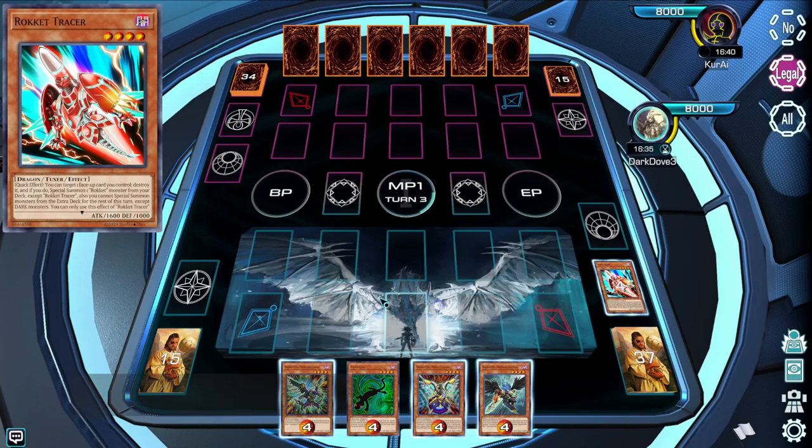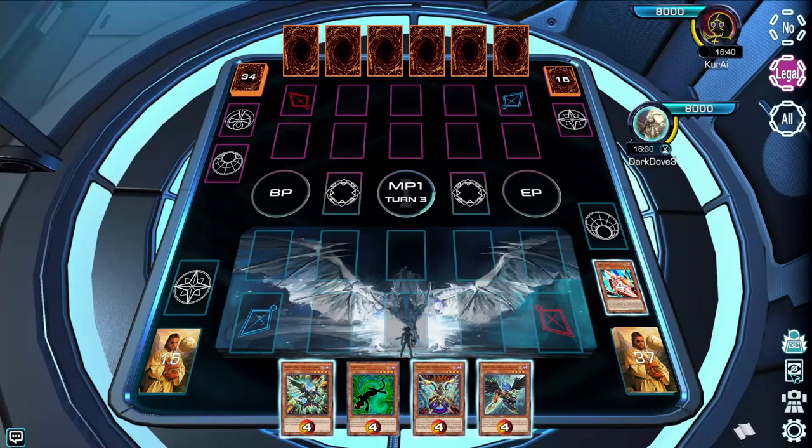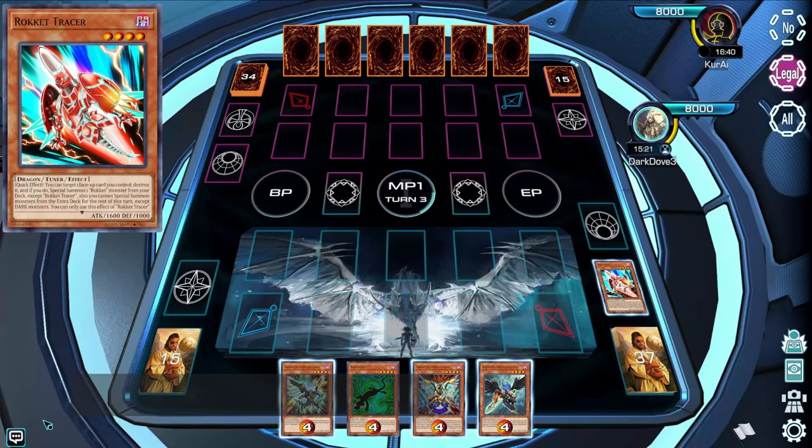The display card is shown in the upper left-hand corner. If you no longer want this, you can toggle it off. Update Display Card controls whether cards your opponent adds to the hand or activates take priority over what you're currently moused over. This can be helpful to identify cards being quickly added to the hand. If you want to prevent this from changing the card you're currently looking at, you can toggle it off so that only your mouse or finger controls the display picture.